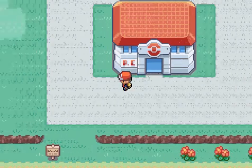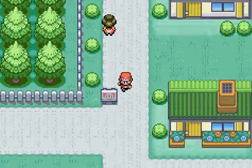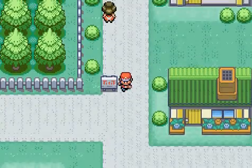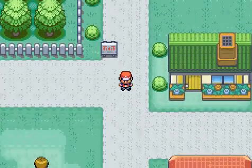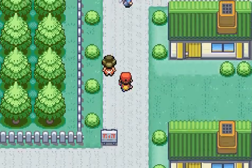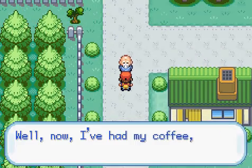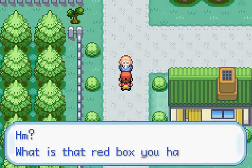Hey guys, this is me with another walkthrough. In the last episode we gave Oak his parcel, obtained a Pokeball, trained up a bit, and beat Kevin. Up here, if you went before giving Oak his parcel and before going to the Pokemart, this old guy who was looking around would be lying on the ground like he's dead or drunk. We just need to give him his coffee - now that he's had it, let's talk to him.